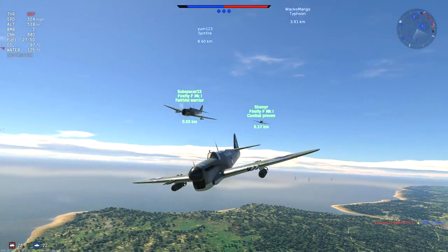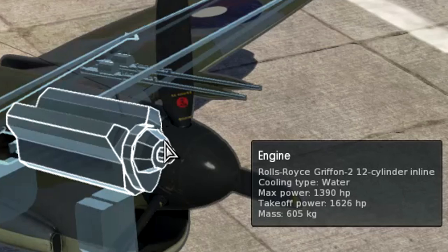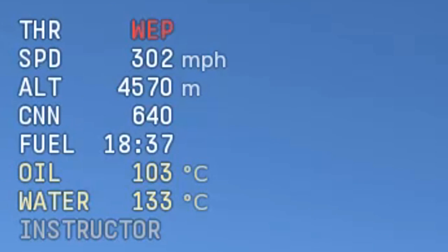the Mark 1 Firefly is equipped with the Rolls-Royce Griffon V12 inline engine, which can generate a maximum of 1,600 and some odd horsepower, and should theoretically bring the aircraft to a maximum speed of 315 miles per hour at around 4,500 meters.